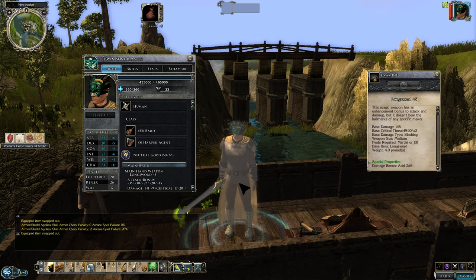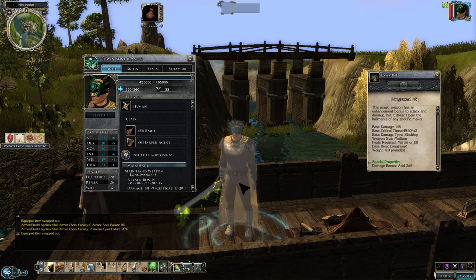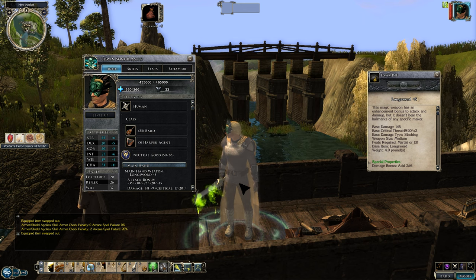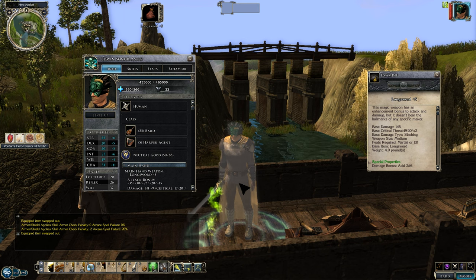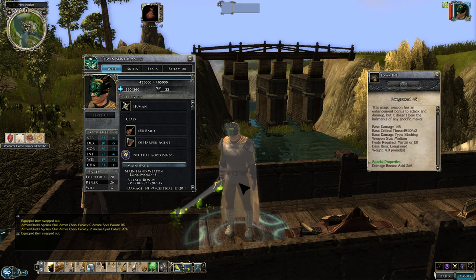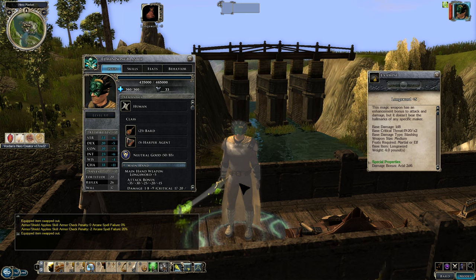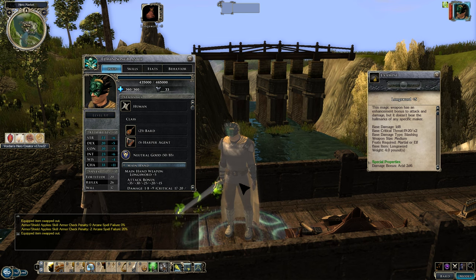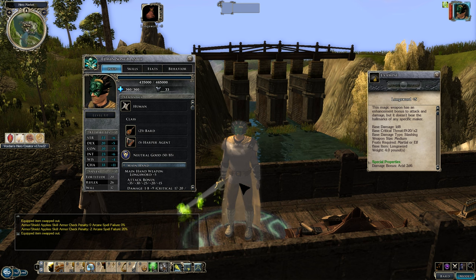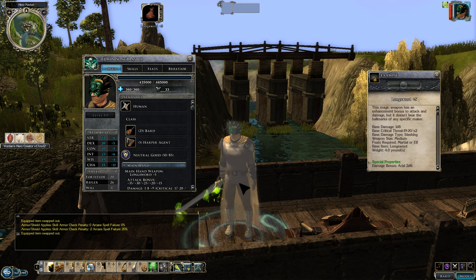For gear advice in Neverwinter Nights 2: item bonuses don't stack — if you want +10 Charisma total, find one +10 item, not two +5 items, as only the highest applies. For this bard, definitely seek Charisma items and Perform boosters to amplify Song of Requiem. Also look for Strength, Dexterity, Constitution, and saving throw items. Boost Tumble via items for extra AC. Always Keen your weapons, add acid damage, and if you can find Haste and True Seeing, those are great too.